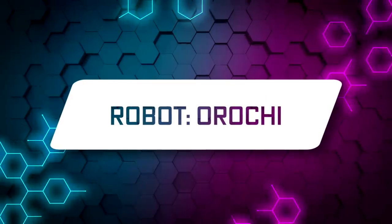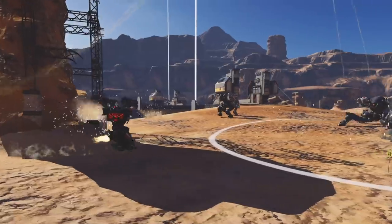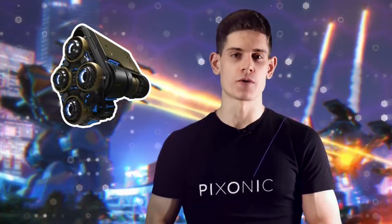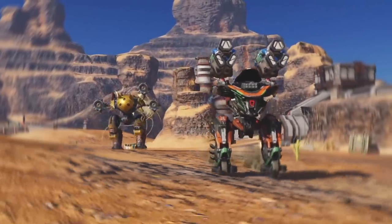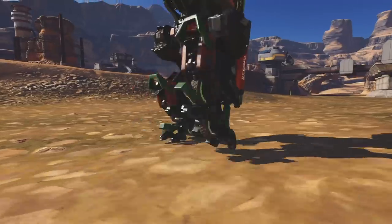New robot – Orochi. One of the fastest robots in the game, Orochi is great for beacon control or quick sabotage behind enemy lines. Want to push your killer snake a step further? Consider the new module – Nitro Unit. It is designed for sabotage robots like Orochi, Loki, or Phantom. It increases movement speed until you take a certain amount of damage.